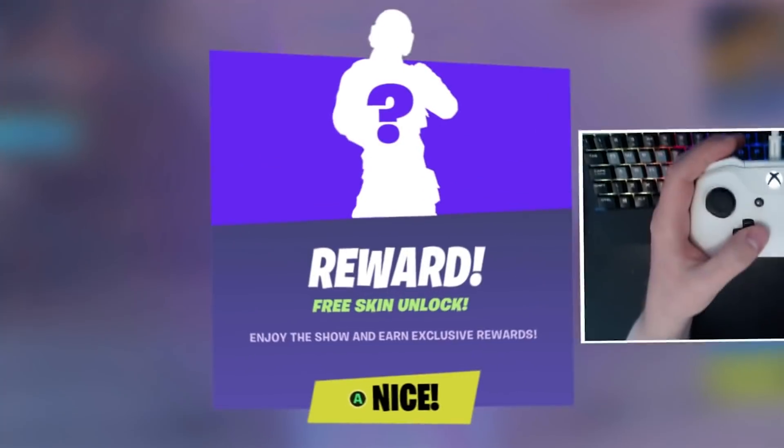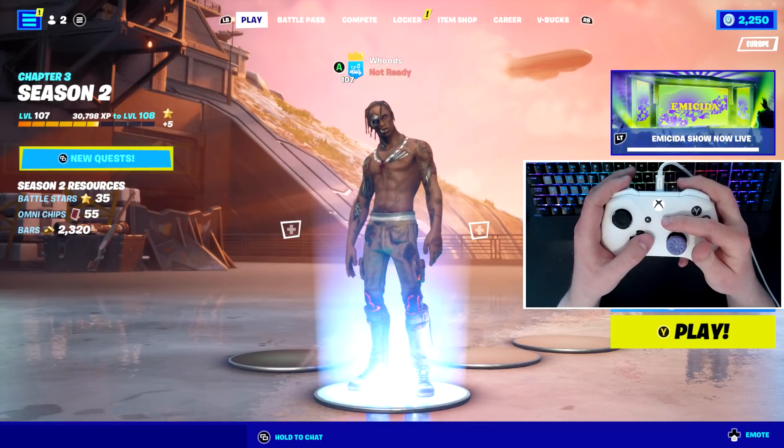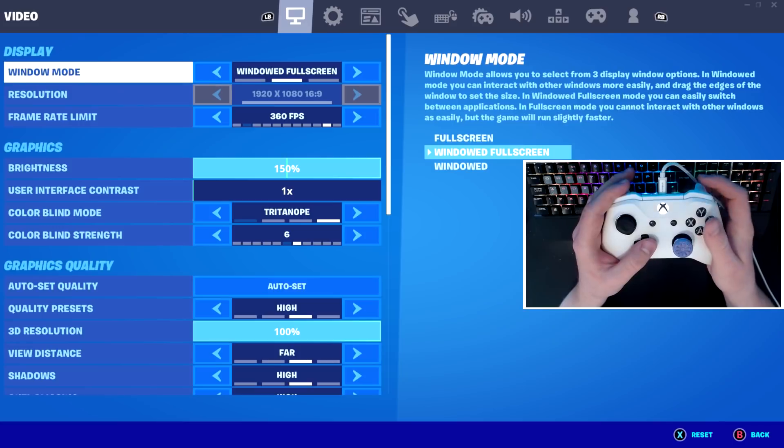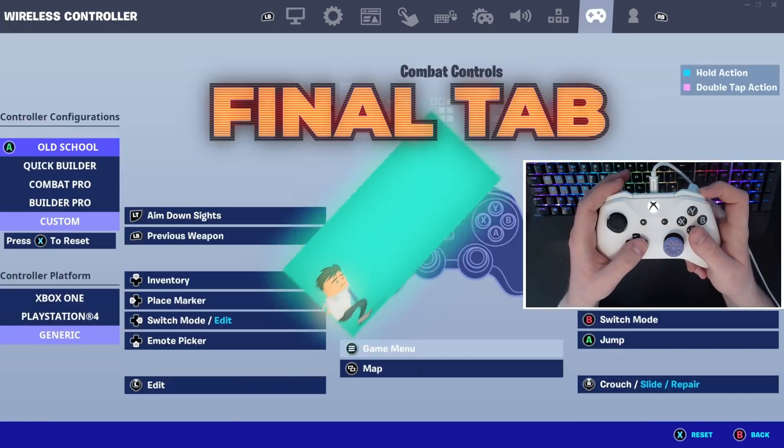Do you have no skins and want a free skin just like this? For this, you must have this setting turned on. Where you will locate the setting is by coming into your settings menu and coming all the way over to the very final tab.